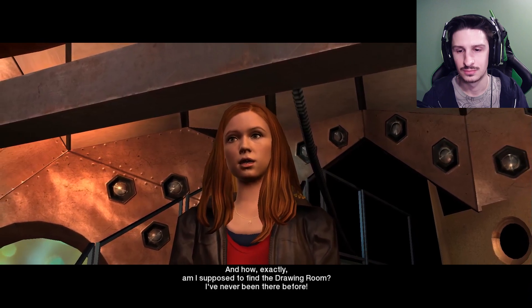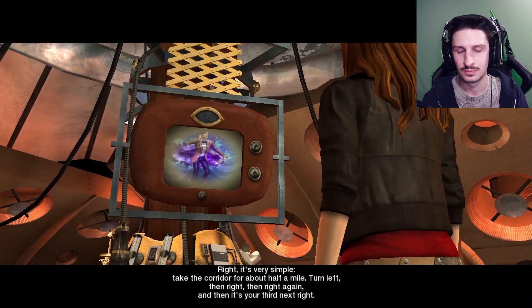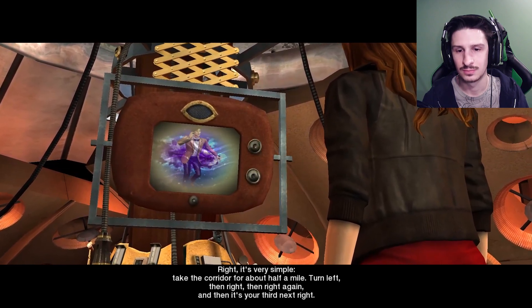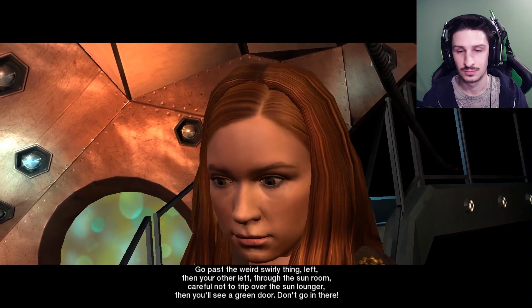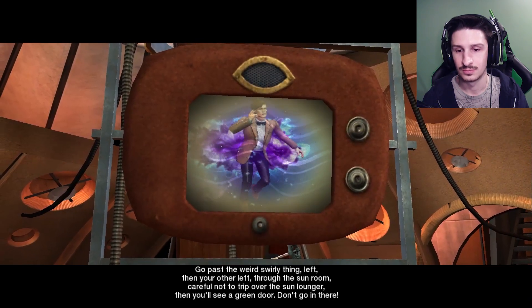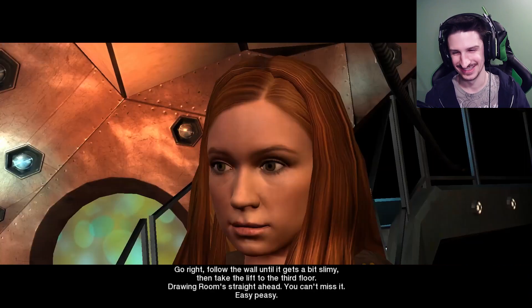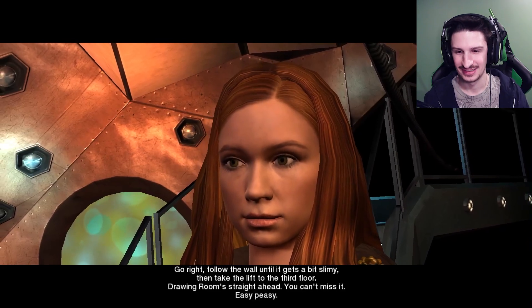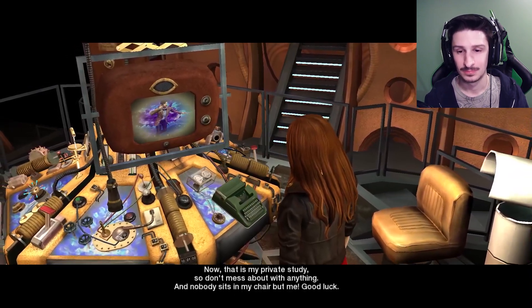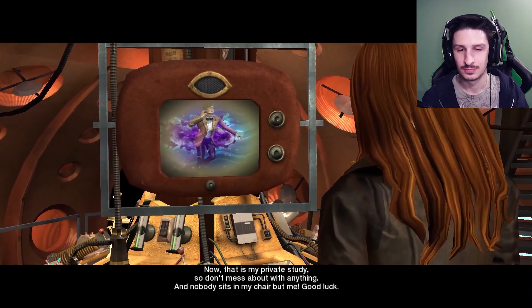And how exactly am I supposed to find the drawing room? I've never been there before. Very simple. Take the corridor for about half a mile. Turn left, then right, then right again, and then it's your third next right. Go past the weird swirly thing. Left, then your other left, through the sunroom. Careful not to trip over the sun lounger. Then you'll see a green door. Don't go in there. Go right, follow the wall until it gets a bit slimy, then take the lift to the third floor. Drawing room straight ahead. You can't miss it. Easy peasy. Now, that is my private study, so don't mess about with anything. And nobody sits in my chair with me. Good luck.